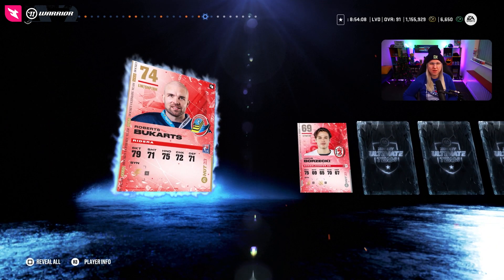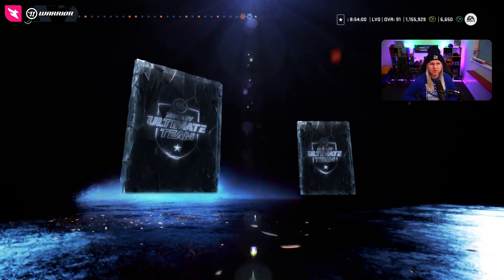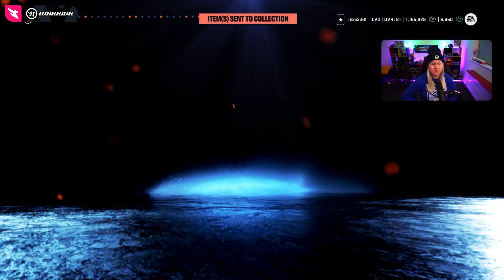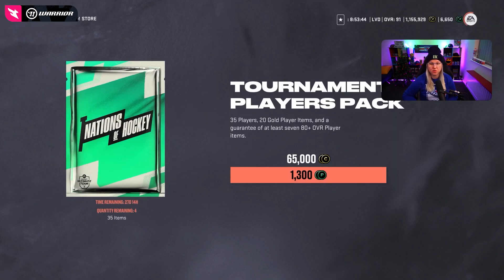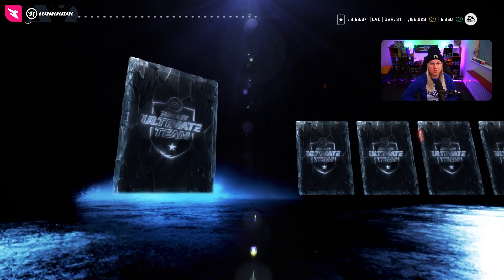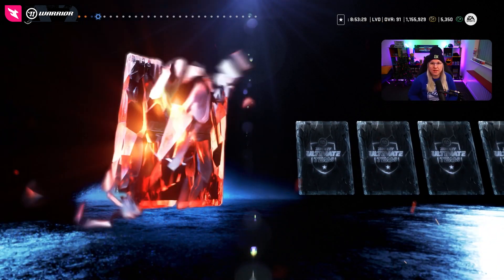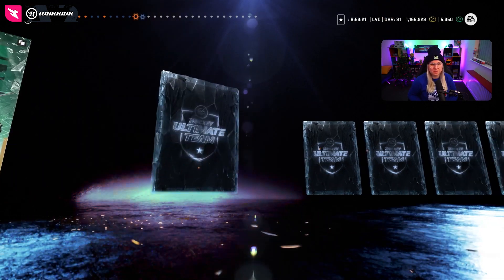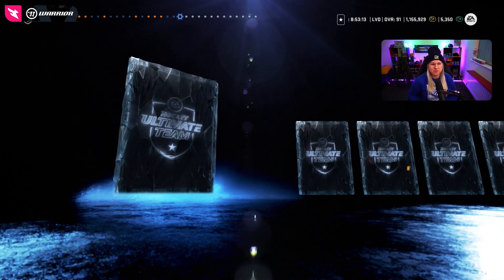Is this like the third Booker card I'm getting? If they ever gave Booker an MSP or any higher overall card I would be super happy — he's a very good player and that helps me as well. Two purples, one icon pull — this is incredible. We still have some packs to open. I still didn't pull a single MSP, but I'm so happy already with the pack luck we've had. All these 80s will help me a lot with my team builders — I only have two left to do.